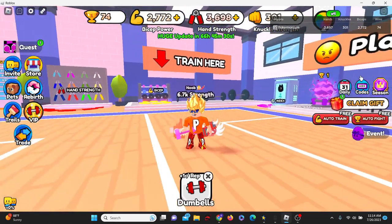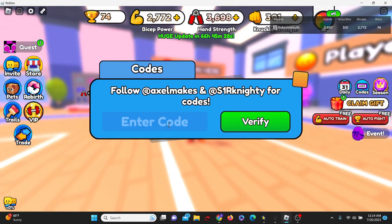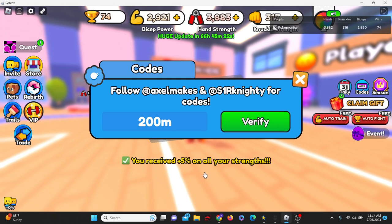Without further ado, let's just get into these codes. To enter codes in this game, if you don't know, click on the codes button here on the right side of your screen. The first code today is going to be code 200m — just like this — 200m, verify, and there we go.